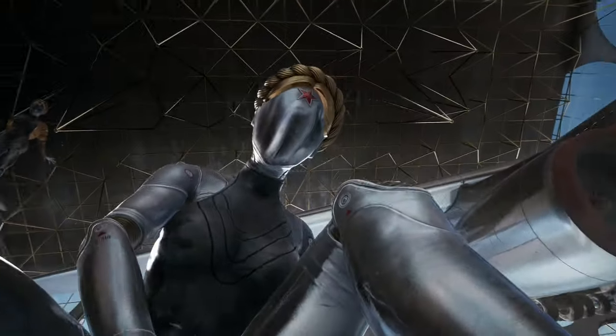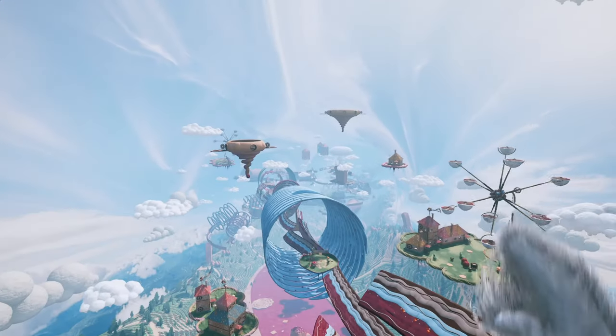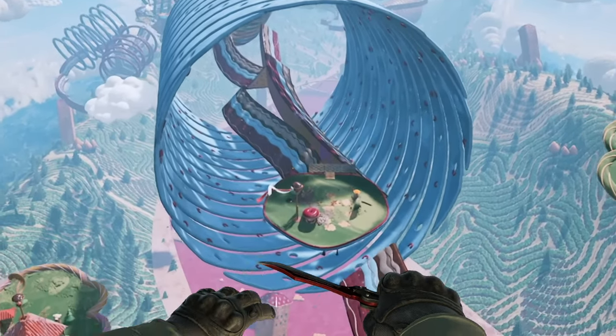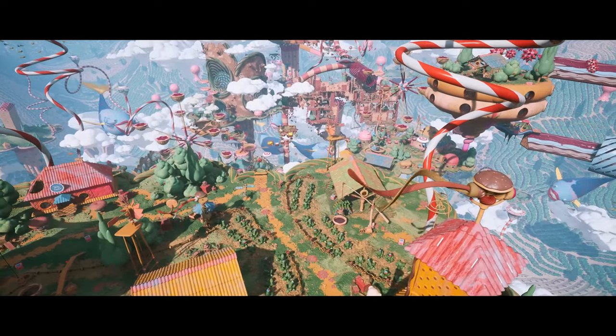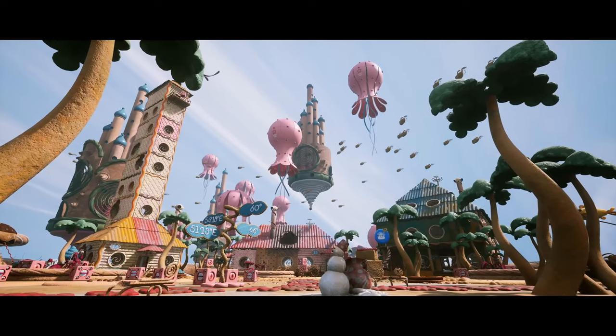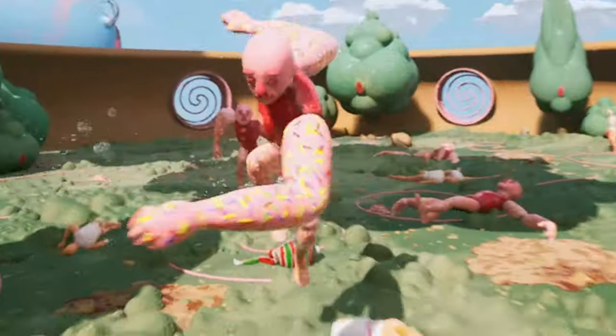Months ago, Atomic Heart released the trailers for their second DLC, Trapped in Limbo, and immediately people recognized these were surf ramps, like CSGO Surf, but there were no clips of the actual gameplay. Last week that DLC launched, so I had to know: would Atomic Heart Surf feel like the original or some horrible abomination?